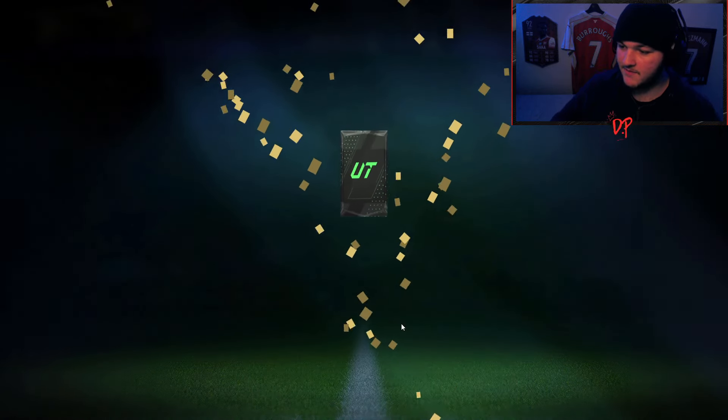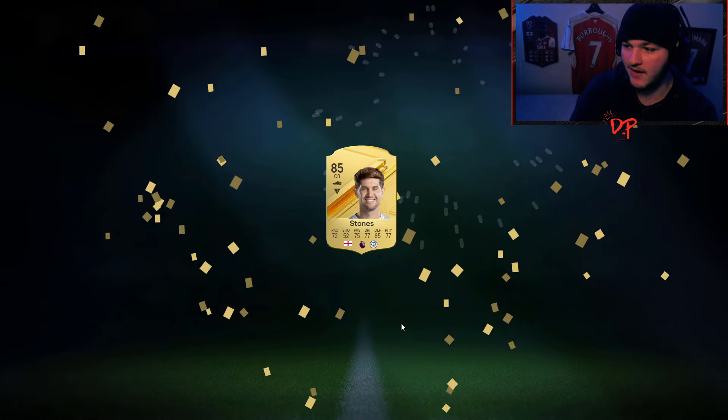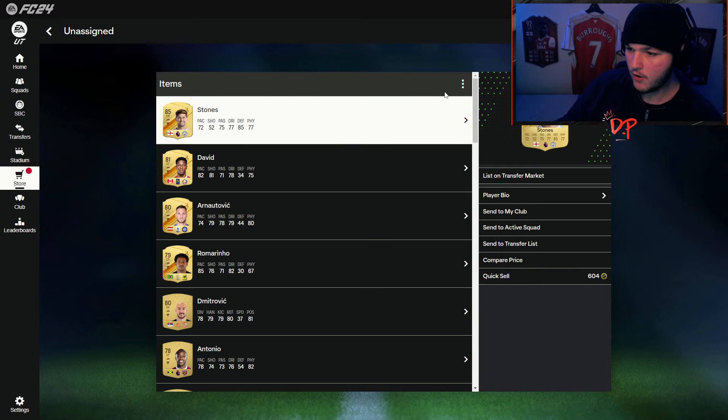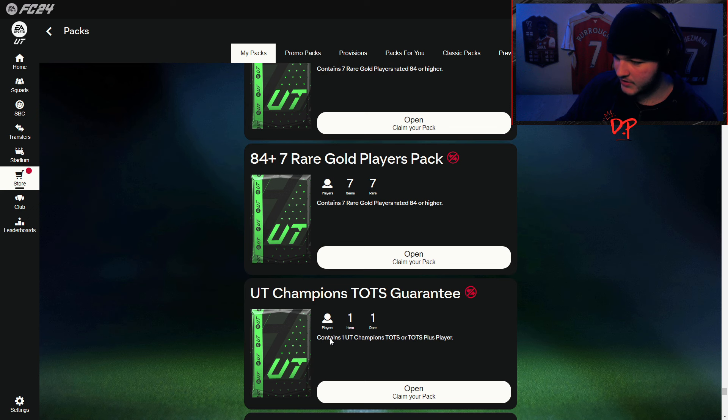Next up is the mega pack — the 35k pack for Elite 3. You really can't complain. And... 85 John Stones. Of course it is. It's tradable as well. The TOTS guarantee pack just says 'contains one Ultimate Team Champions TOTS or TOTS Plus player,' so it can be any Team of the Season player.